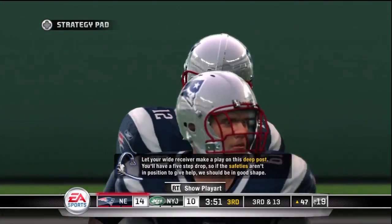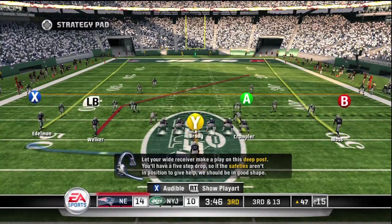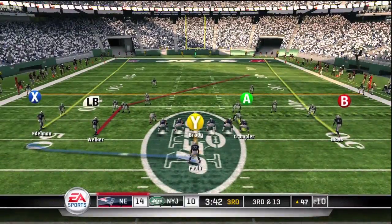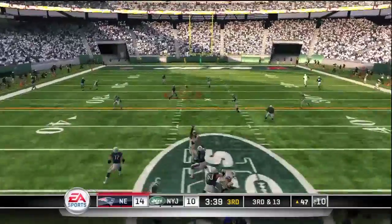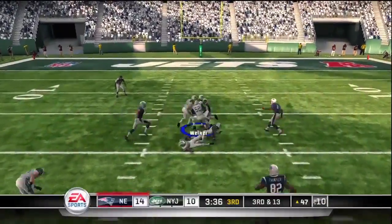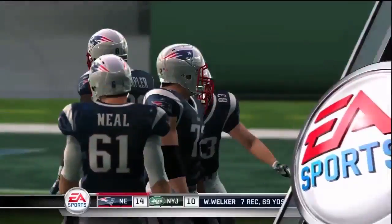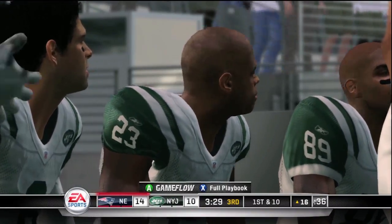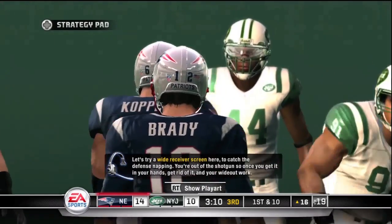Let your wide receiver make a play on this deep post route — you'll have a 5-step drop, so if the safeties aren't in position to give help, we should be in good shape. Here we have a key 3rd and 13 play; we are up by 4 points. And I find Wes Walker for a very nice first down on the 3rd and 13 — we get more than we needed. So 1st and 10 from the Jets 16 is a good way to start.